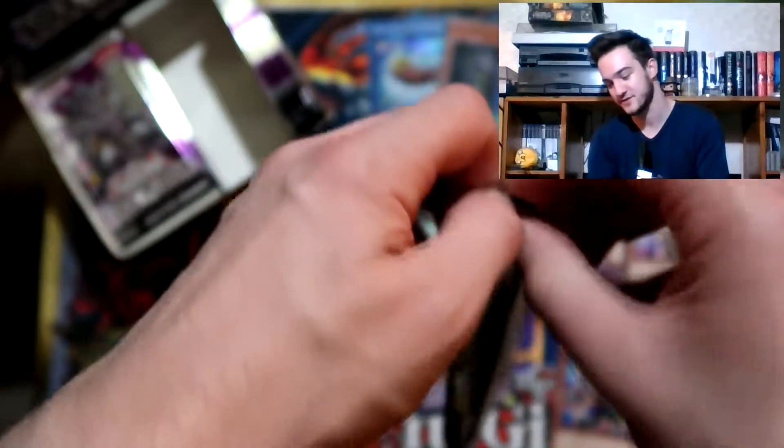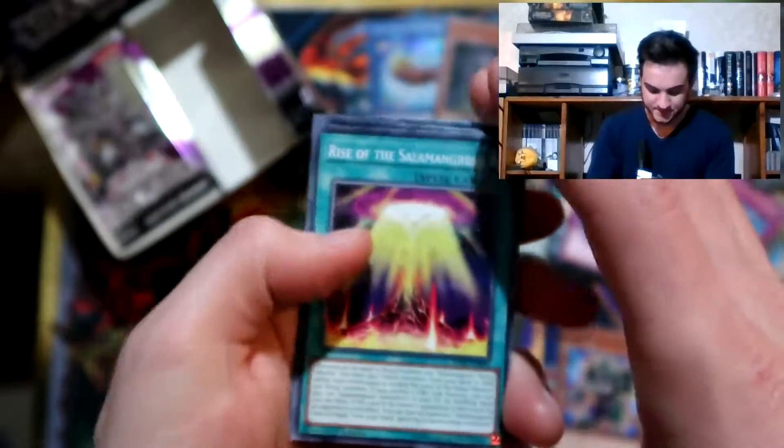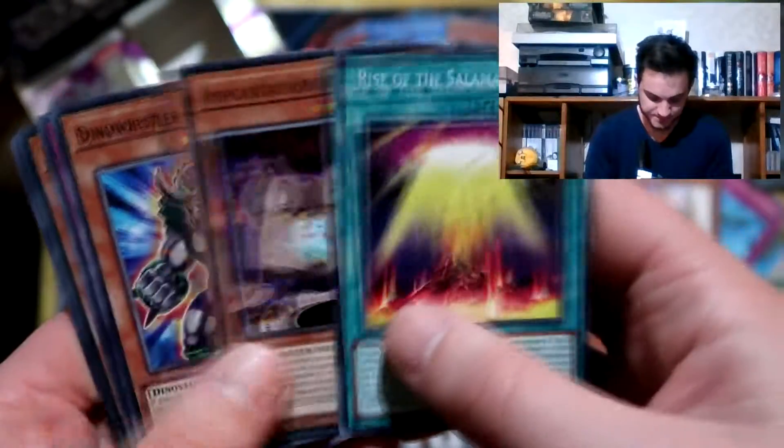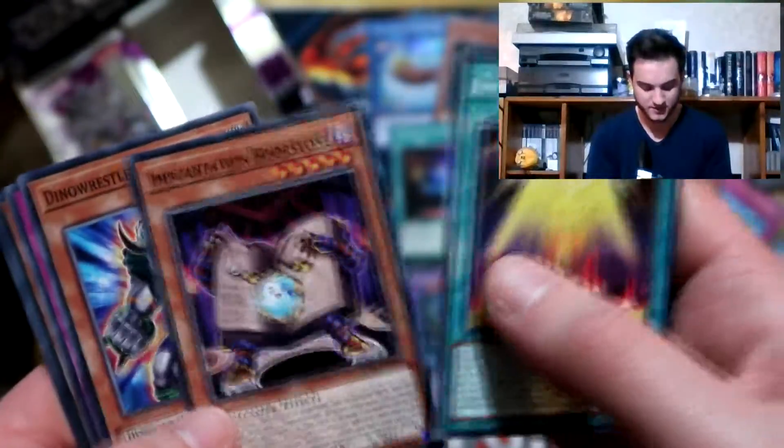Now it would be insane if we pulled the Colossus after that - to have both secrets of the Thunder Dragon.